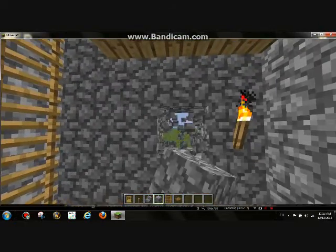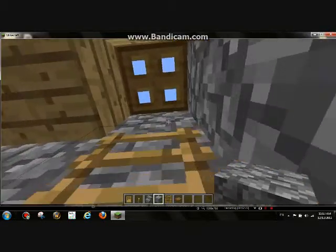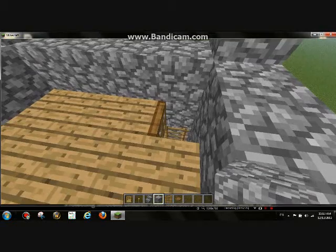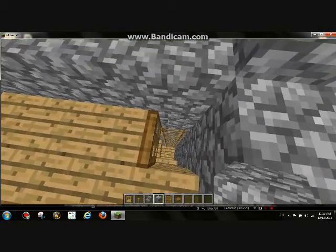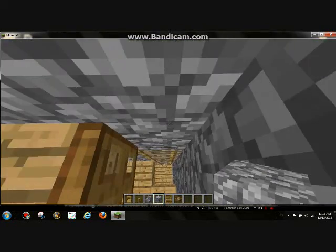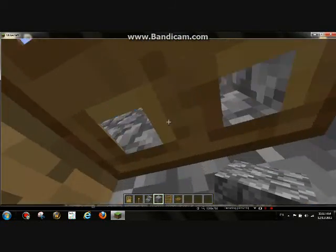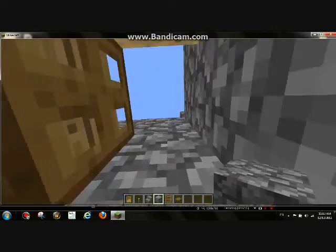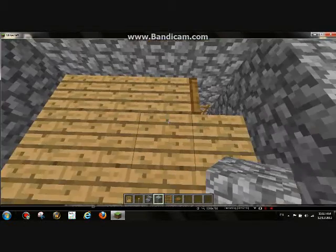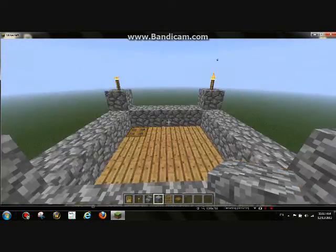Put one there, one there, one there, and we'll go up here. Now, the thing is you can't put a trapdoor and a ladder right there, so you'll have to put the ladder one down, then the trapdoor. But what you can do is whenever you're coming up, you open it — whenever you get up here, you're actually standing on top of the ladder and then you jump. That way you can look out as far as you want.